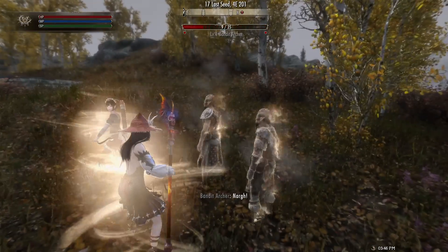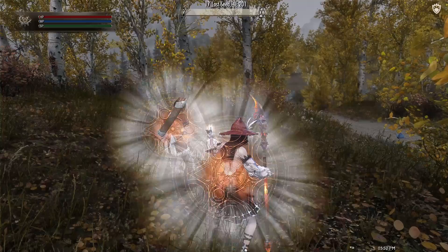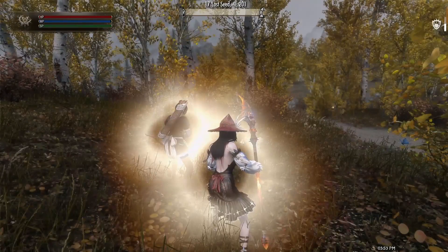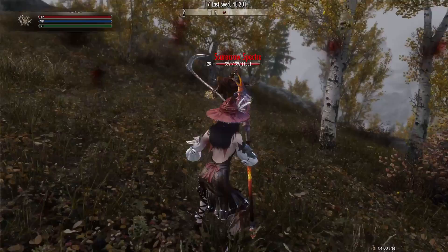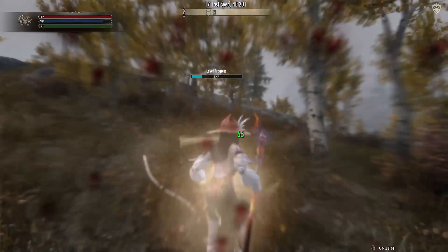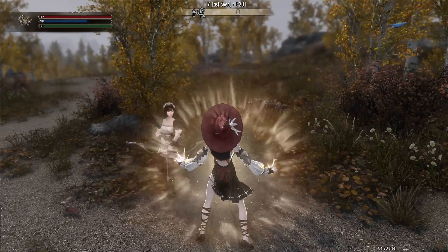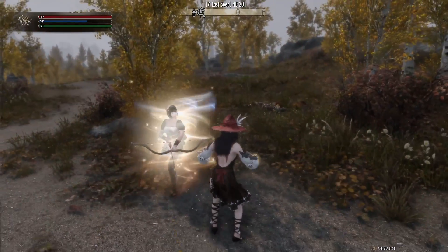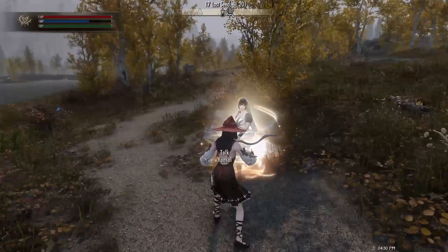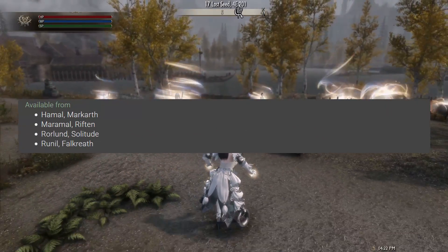Releasing the Aura of Vigor spell deals a small burst of damage, while its release gives invulnerability. Aura of Thorns allows allies to reflect damage, and on release heals allies for 100 points. Mass Immortality is a master spell which, like the name says, gives nearby allies unlimited health for a short duration. These Cleric Restoration spells can be purchased from the following vendors.